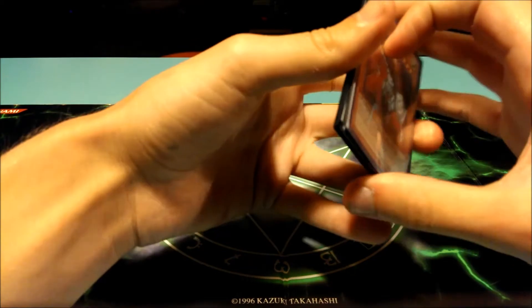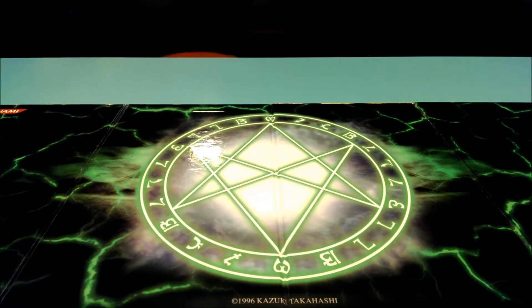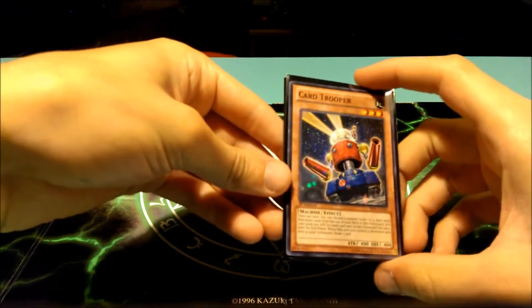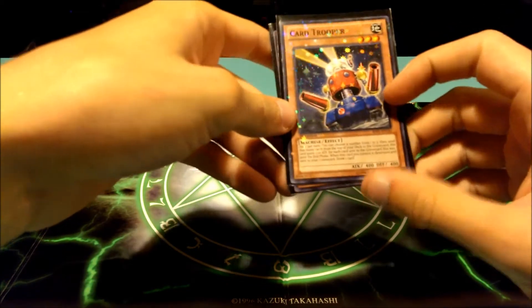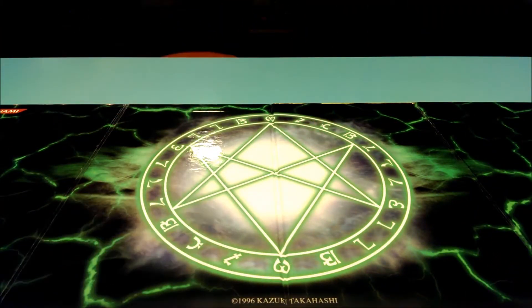Next I run two Card Troopers. Card Trooper is also great for milling cards, and when he's destroyed you get to draw a card.